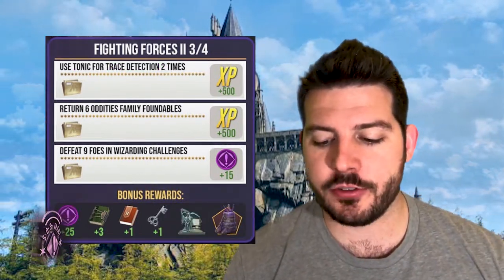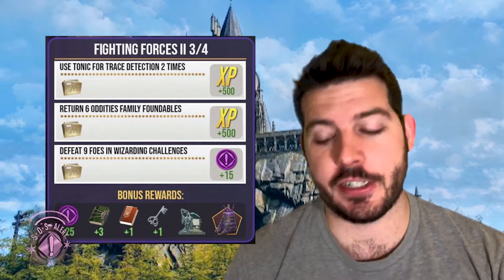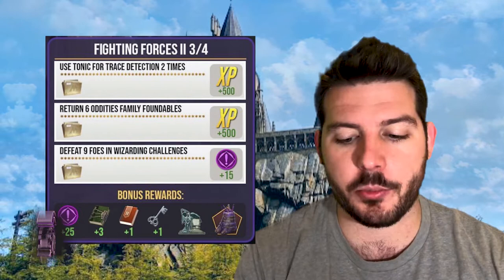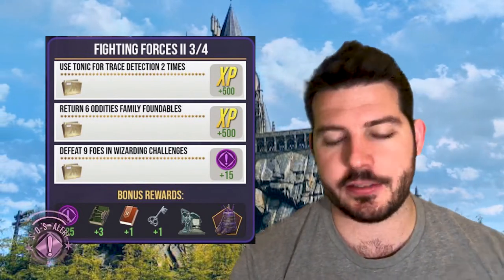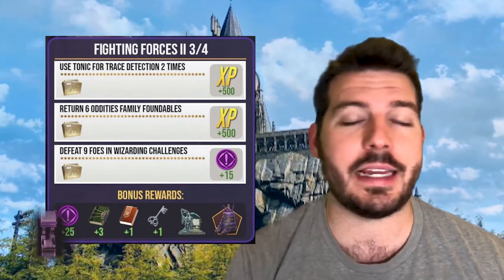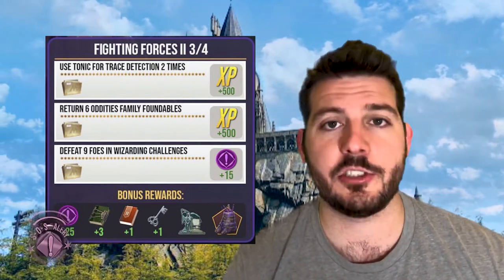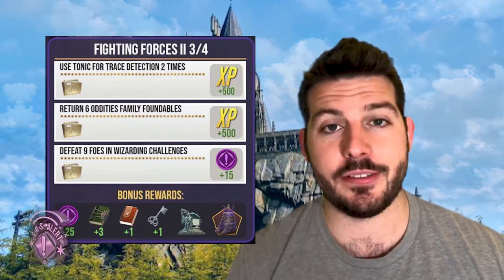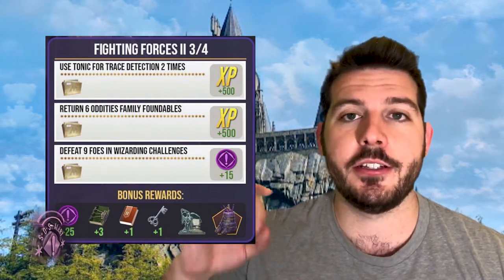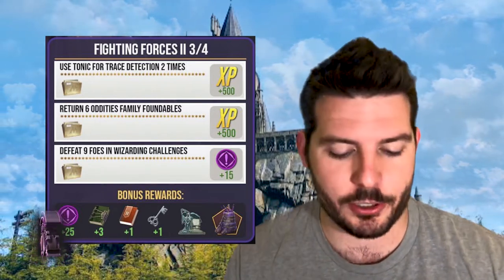Task three of four: use a Tonic for Trace Detection two times, so brew two of those. You'll also need to return six Oddity Family Foundables and defeat nine foes in Wizarding Challenges — that shouldn't be too big of a deal. At standard tower levels I get four enemies anyway, so you'll need to complete roughly two to three challenges. For that you receive three restricted section books, one spell book, a silver key, plus the Troll Umbrella Stand.